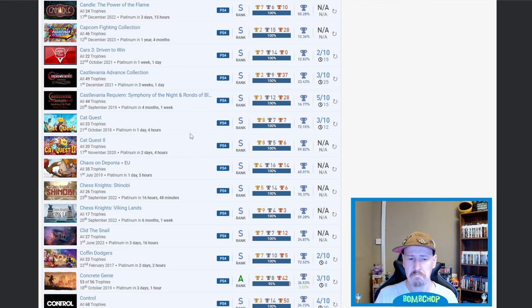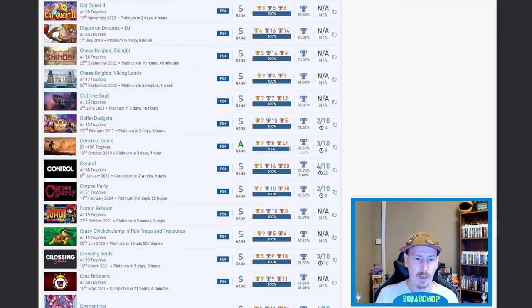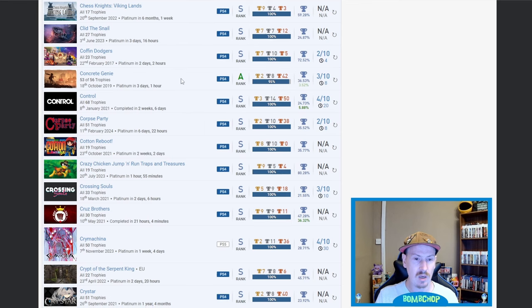Chaos of Deponia — nice. Chest Knights: Shinobi, Chest Knights: Viking — absolutely no idea. Snail Pass — 24%, almost one in four people get that one. Coffin Dodgers — I've seen that, very common platinum. Concrete Genie — fair play on that one. The guide says eight hours, I'm pretty sure when I looked it was 15, but fair play you've got that one.